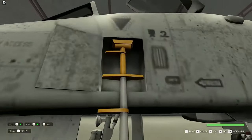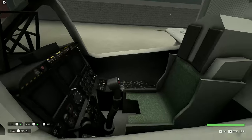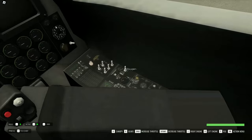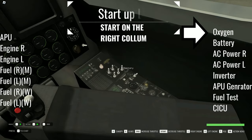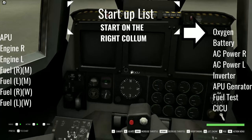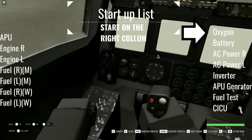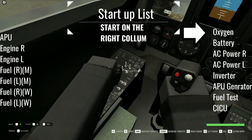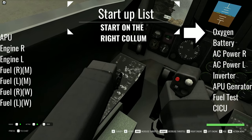Come to the left side of the cockpit — there should be a fly vehicle button. Get in, and then there's a setup sequence. Hit H2 to close the canopy (not required). Then hit: Oxygen, Battery, AC Power R, AC Power L, Inverter, APU, Generator, Fuel Test, CSU. If the screens turn white and say standby, you're doing good. Then turn on: APU, Engine R, Engine L, Fuel RM, Fuel Left LM.